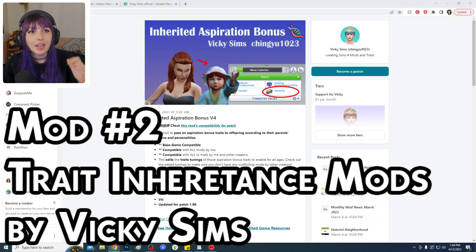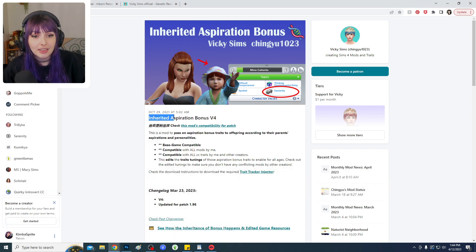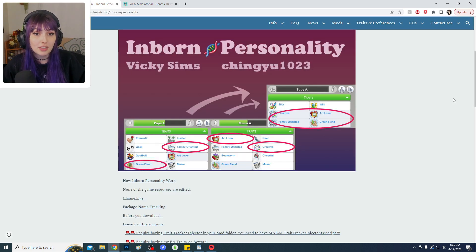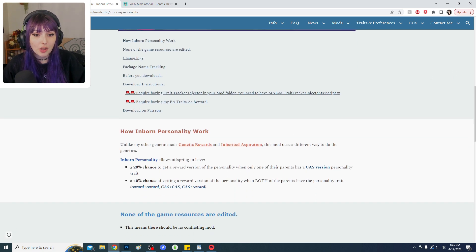If you like the idea of inheriting traits but want more logic than just RNG, this mod creator has a few options. One is specific to inheriting aspiration bonuses — for example, the Dastardly bonus from villain aspirations. Another option is Inborn Personality, which gives a percentage chance to inherit certain traits based on whether one or both parents have that trait, increasing the odds your offspring will also inherit it.